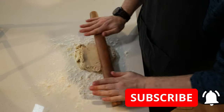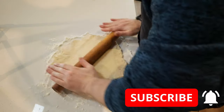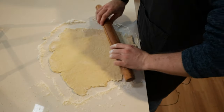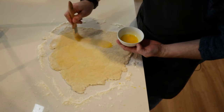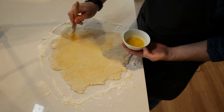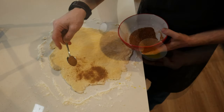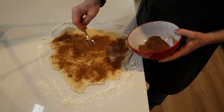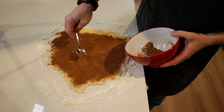On the floured work surface, we have the ball of dough and with a rolling pin, we roll it out until it's roughly a 20 centimetre rectangle. Once you've done this, grab some melted butter and coat the whole sheet of dough with this. Now, we get the pile of cinnamon and sugar and with a spoon, sprinkle it all over the top and leave one edge bare.